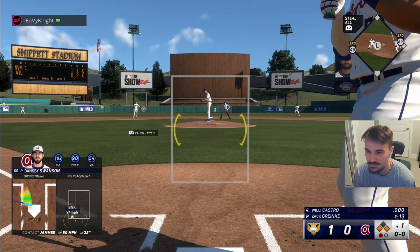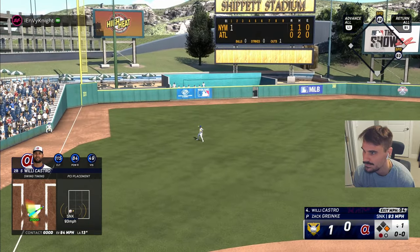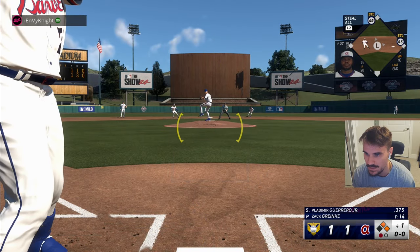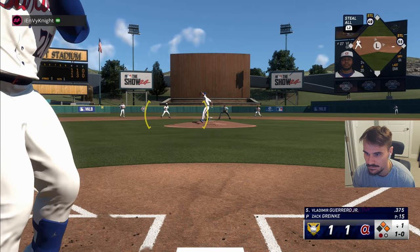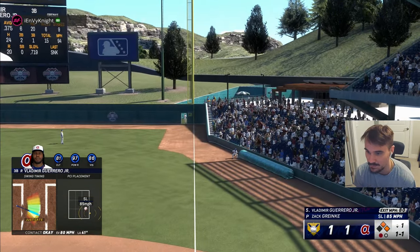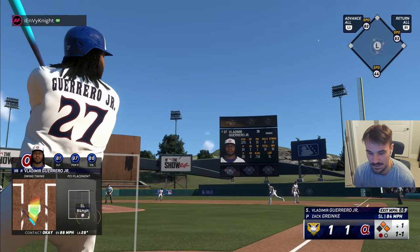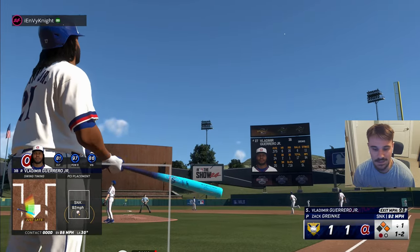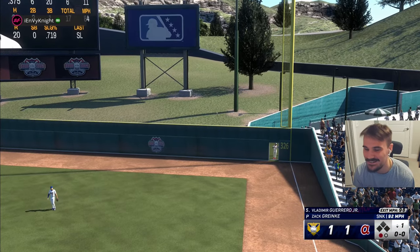Willie Castro — first time using him. Hopefully he was worth my 5,400 stub investment. That's going to be a base hit! Let's go. We're knotted up. No boost for Vladdy, but that's okay — Vladdy doesn't need to be any better than he already is, he's already too good, right? He's got his inside edge on today. Make sure you're checking for that if you're using live series cards — get those guys with a good inside edge. And Vladdy — pushing it to right field, three-run home run for Vladdy!